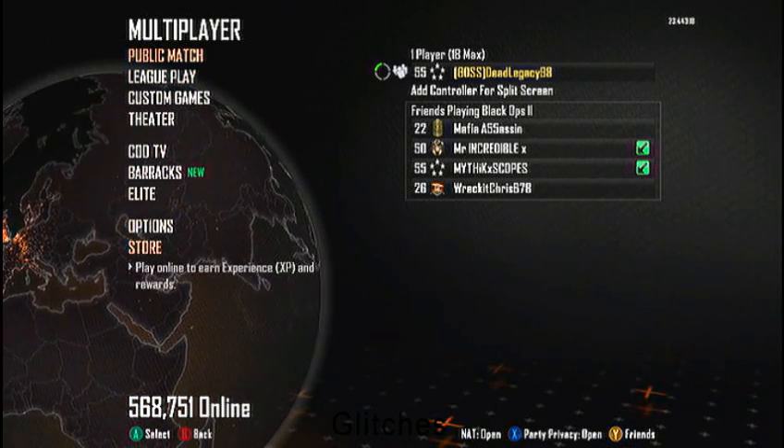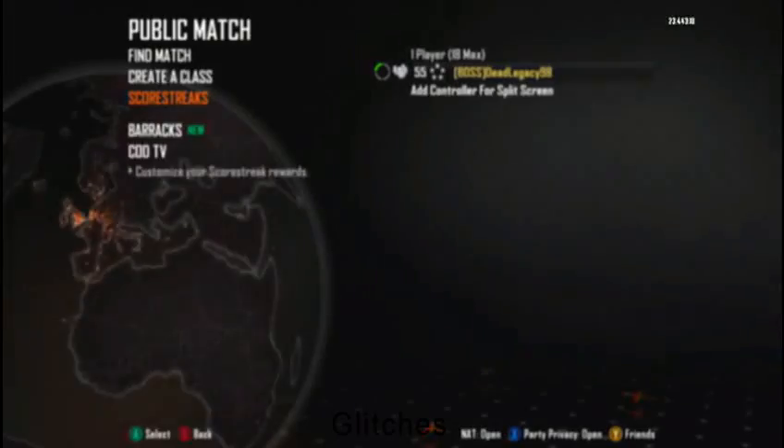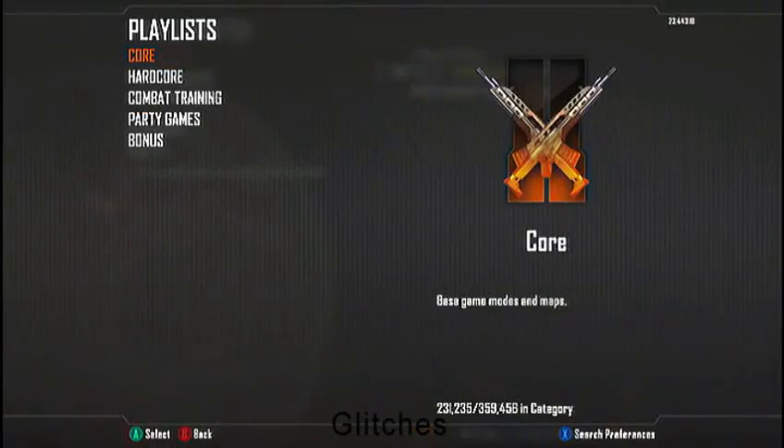The first thing you want to do is go into multiplayer and click public match. Then go to find games and click core, then team deathmatch.